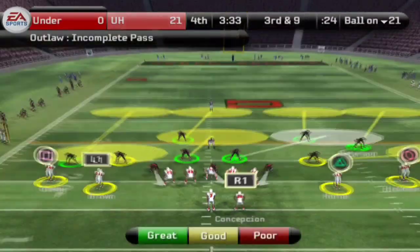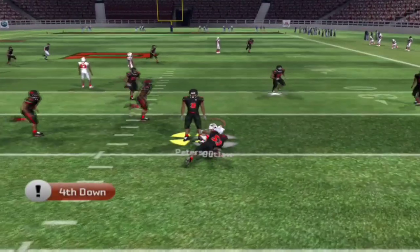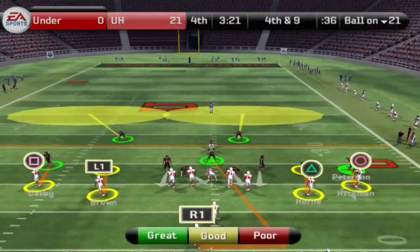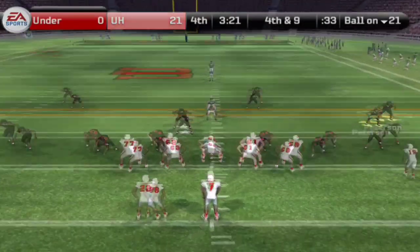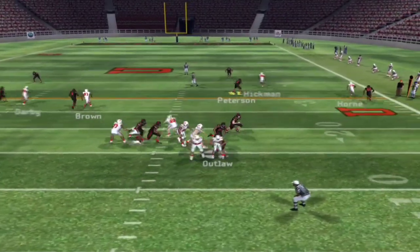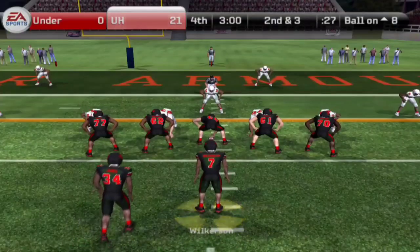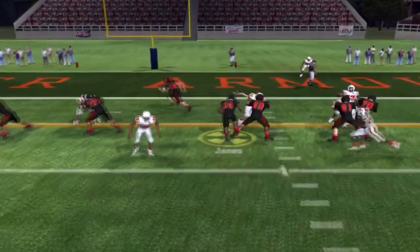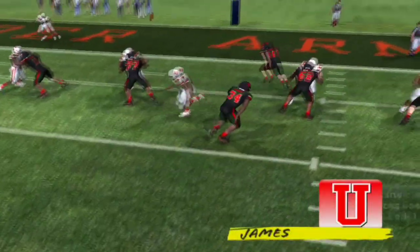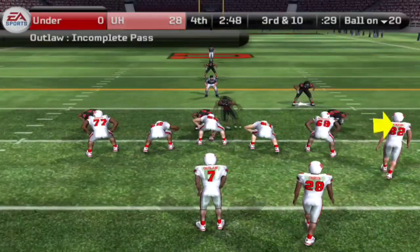3:33 left to go, third and nine situation. Here is Outlaw dropping back — takes one step and decides to take off and run for it, and it's going to be fourth down. Fourth and nine with 3:21 left — they are going to go for it. No reason not to in a little exhibition game, might as well get extra plays in the highlight reel for college scouts, but we get another sack on Outlaw. Jumping to the fourth quarter, here is James with a nice juke move and finds himself into the end zone — 28 to nothing.